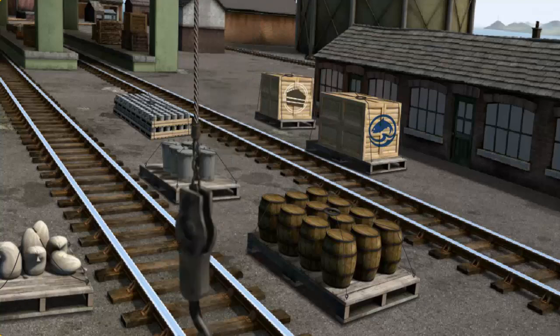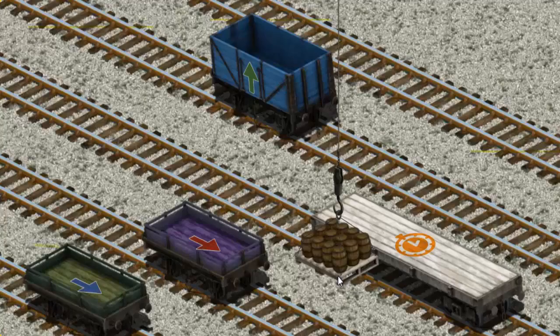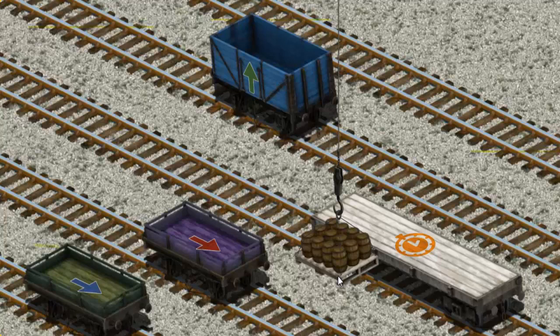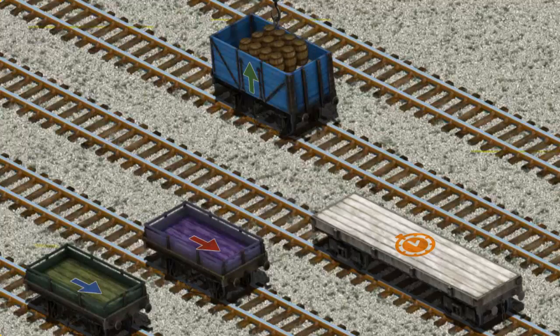Show Cranky where the water barrels are. You've found them! Let's lift and load. Now the cargo must be loaded. Show Cranky where the blue cargo car with a green arrow is. That's it!